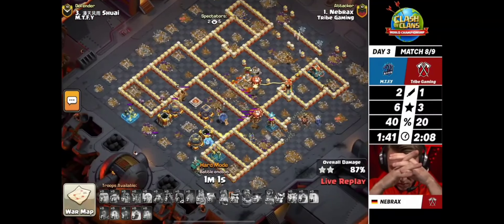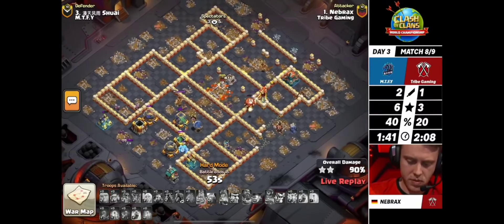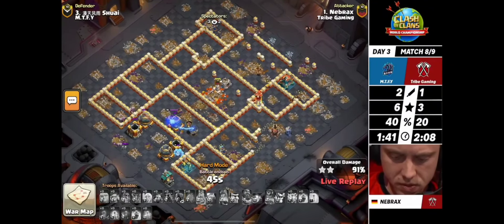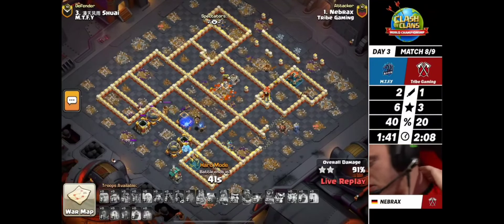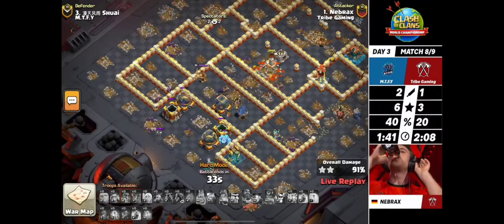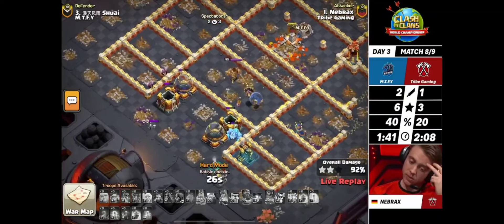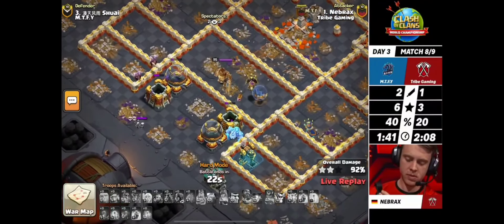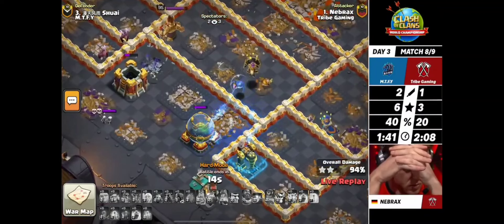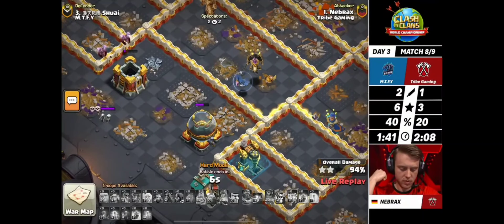MTFY with a huge surprise defense - the scattershot on the far right side with the multi-inferno together are going to defend. Because all the outside buildings on the far left side are unprotected, it should still be a high percentage, so Tribe is not out whatsoever. This is a pivotal defense. The giant arrow may have missed just a little bit, ultimately costing Nebrox - the multi-inferno burned up those balloons along with the multi-archer tower. The opening just did not go in favor of Nebrox, and the further the giant arrow has to travel, the more margin of error you have.